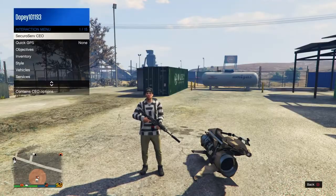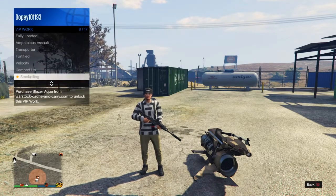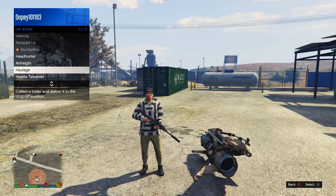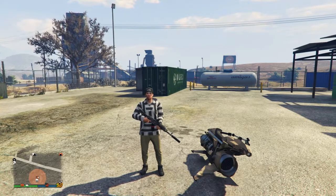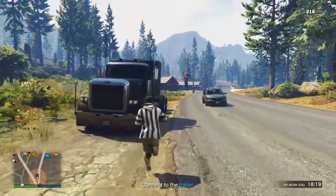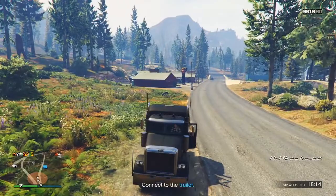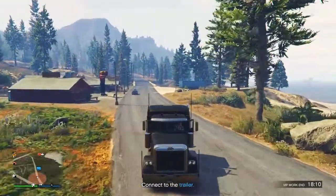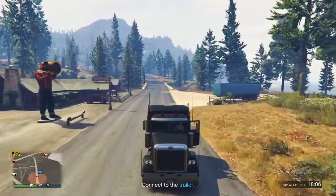Starting the next method, you are going to need a CEO. To become a CEO, you have to buy an office in GTA 5 — the cheapest office you can get is for $1 million. I recommend checking out the VIP work for your CEO. I'm going to be doing the mission called Haulage. This mission is like being a truck driver in GTA 5 online, which is pretty dope. All you have to do is go to a location, get a truck and a trailer, turn the trailer in, and get paid.